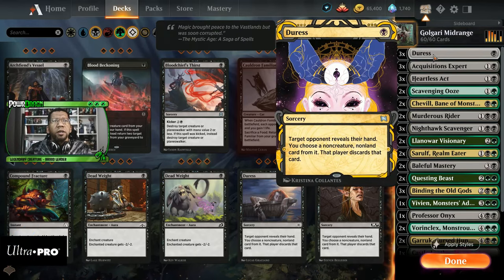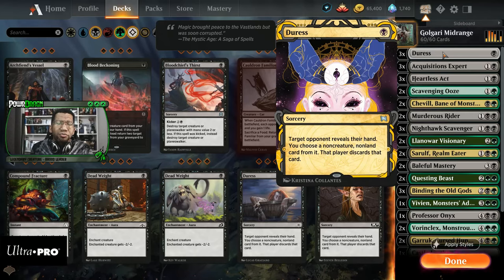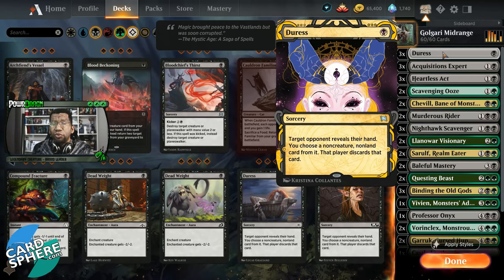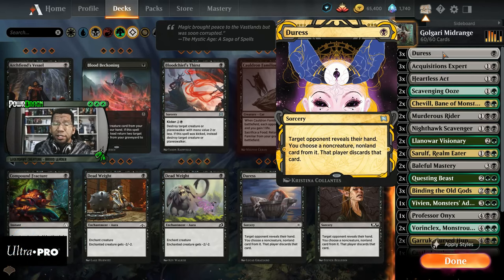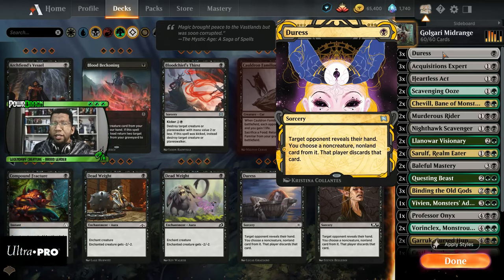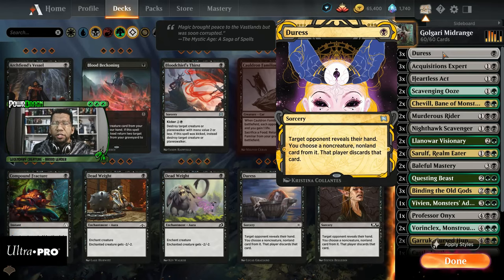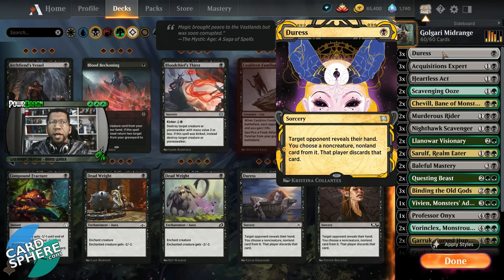Starting at the top, we have three Duress, which is one of the best cards you can have against the ultimatum lists. It's only really bad against Winota decks because they play only creatures. But outside of those, it has targets everywhere — whether you're trying to get a Maul of the Skyclaves, an Embercleave, a Great Hinge, get rid of burn spells in mono red decks, or opposing Binding of the Old Gods. There's plenty of things you can still use, so don't get too worried about it being here.